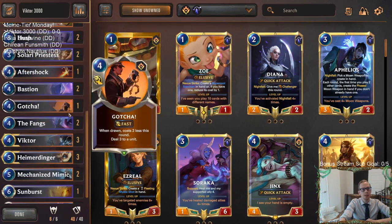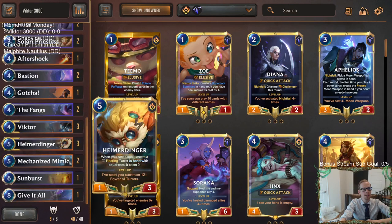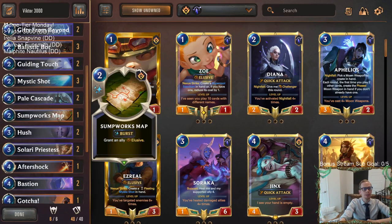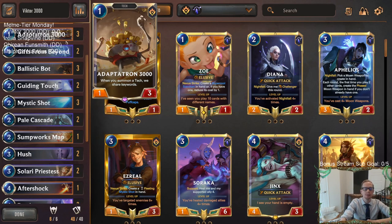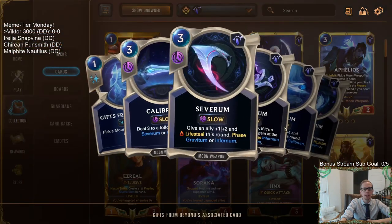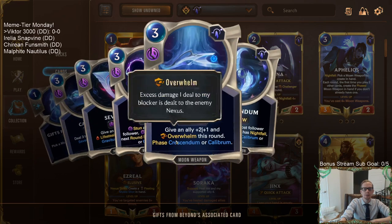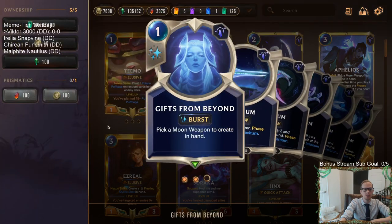We combine that with Victor and creative cards. Victor has all the keyword-type stuff, so lots of keywords in this deck. We have two Mechanized Mimics that can get all the keywords. We have one Sumpworks Map — we can use that on the Adaptatron to give it Elusive, and it will give all the other techs Elusive as well. We have two copies of Gifts from Beyond — Ballistic Bots are a great two-drop for Gifts from Beyond, and keywords like Lifesteal and Overwhelm are really good.